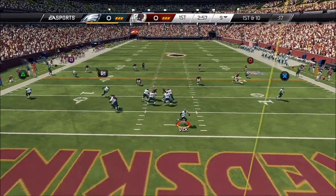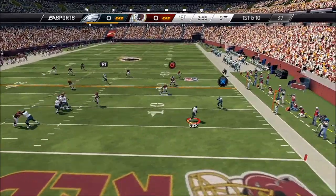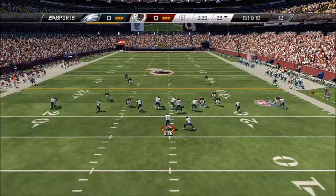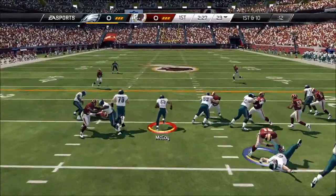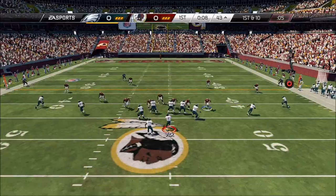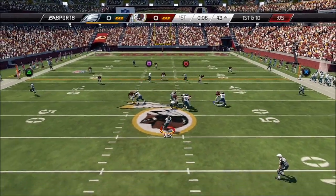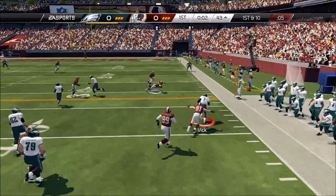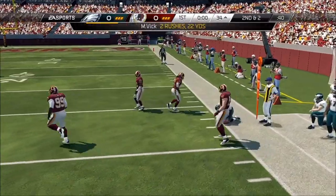Vick in shotgun formation, scrambling out of the pocket. He's got a little bit of daylight here. He steps out. First down and ten. He'll run it — here's the handoff. He's brought down. Michael Vick will take it from the gun, looking to scramble. And they tackle him there at the 34.